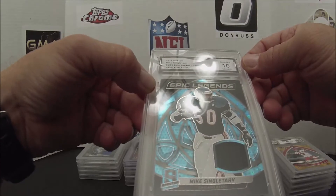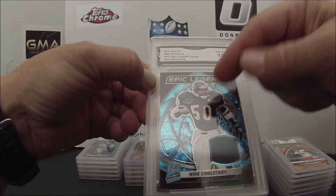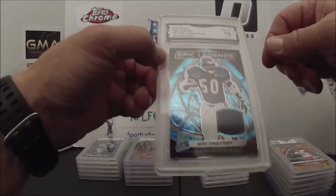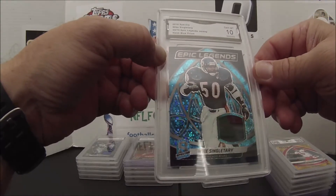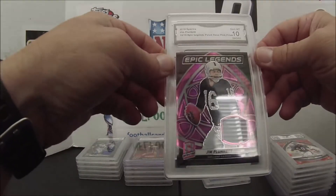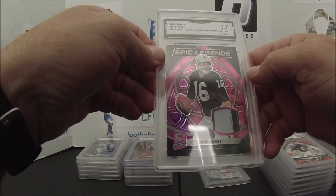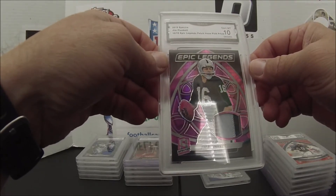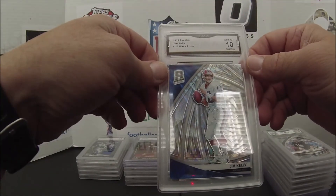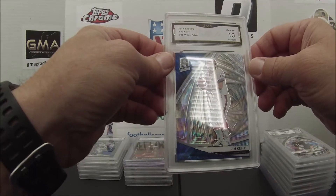Michael Singletary, 59 out of 75 — got a 10. I have two or three more of these already graded. I have the neon green and I think the two out of four marble still to get graded. I'm a big fan of Singletary — great hard player. Jim Plunkett, 10 out of 15 — got it cheap, love the patch. Jim Kelly, 5 out of 10 wave prism — really good looking card, got it pretty cheap, low numbered.